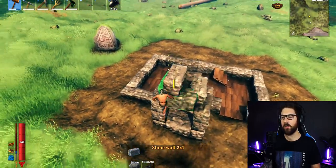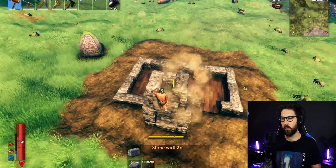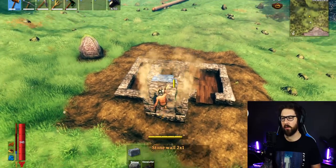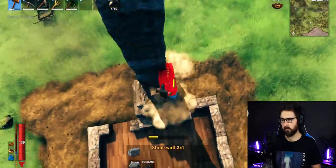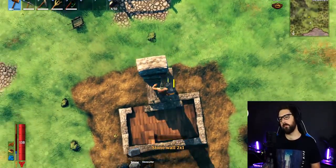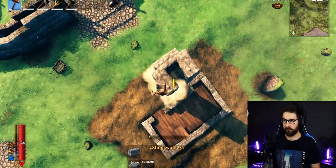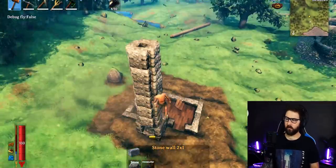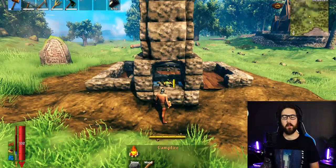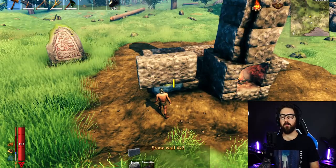Nice and neat. Now you're going to build up the chimney shaft — build this up about 12 blocks, I believe it's 12. Don't forget the fire because you want to make some roast chicken!